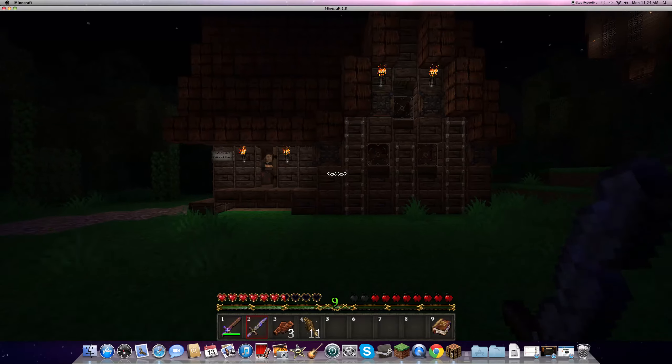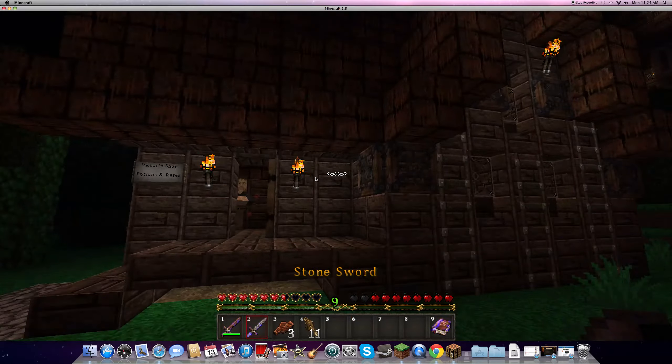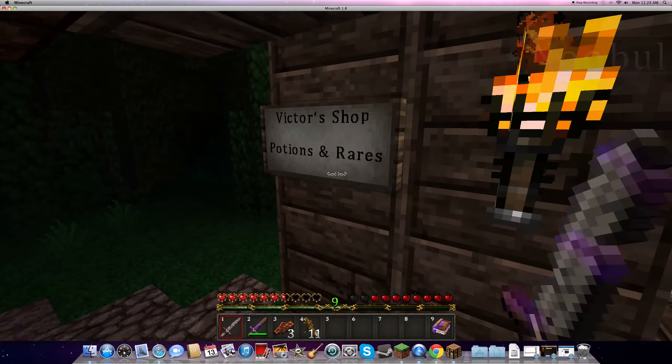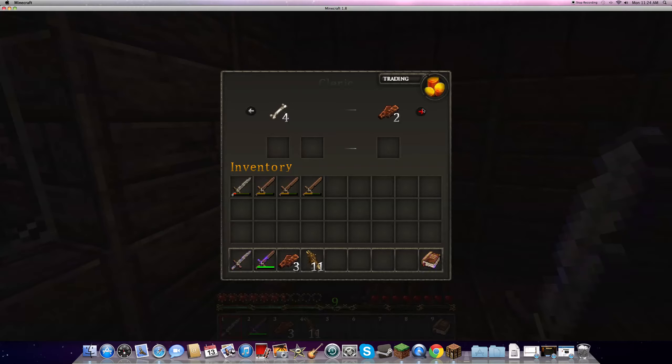Hold on, let me just — alright, end the tutorial. Let's get it if you are ready. We have to read. Quest one: Save Victor and his friend from zombies. You can find them hiding in a little house in front of the mansion. Alright, let's do it.